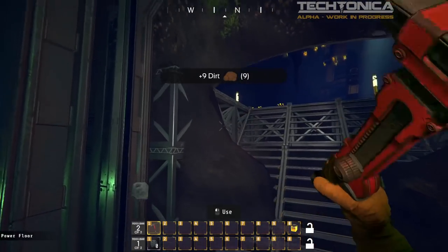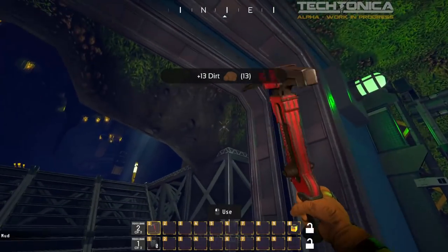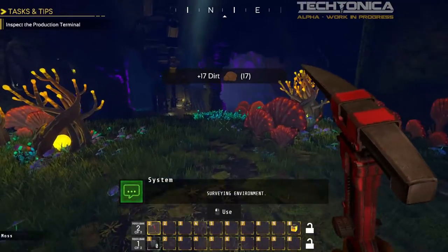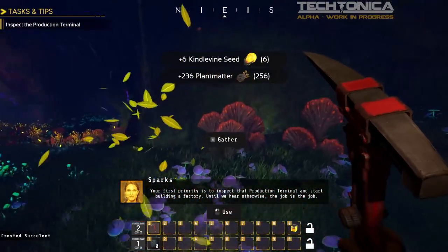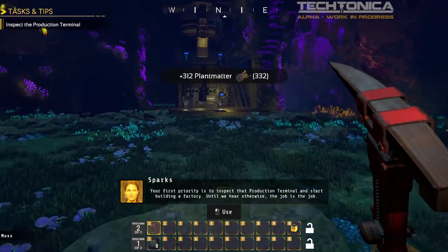We start by using our pickaxe. This is a nice way of making sure we actually learn the mechanics — you can actually terraform in this game. We come out into a big cave, and we're told: 'Your first priority is to inspect that production terminal and start building a factory. Until we hear otherwise, the job is the job.'